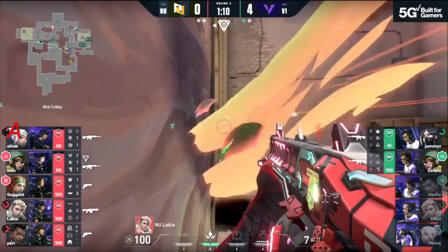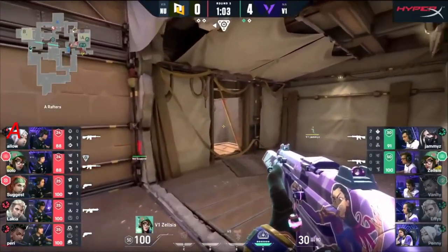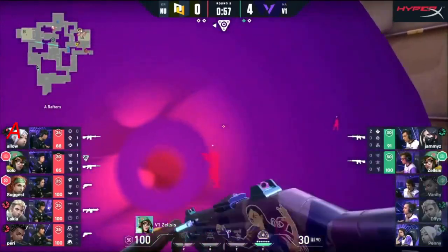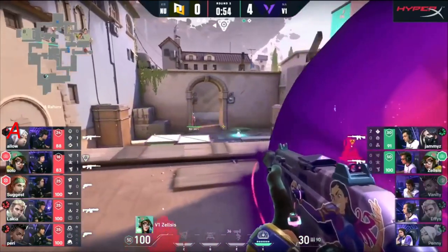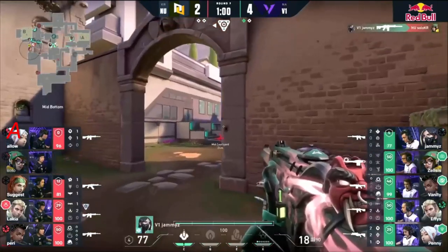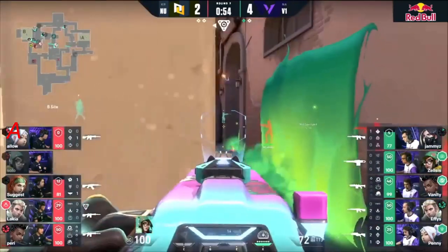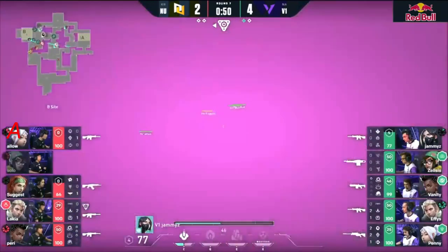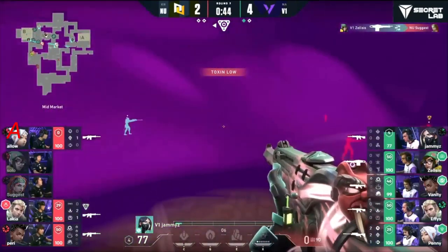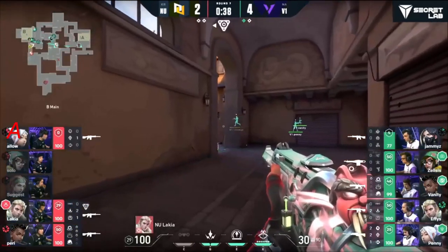Coming up on a minute left. New Turn feeling much more comfortable even in this eco round — but they are starting to hit their frags. V1 has funneled onto the site. Zelsis is alone as Jamies has not yet joined the play. Because of pressure from that side of the map, the middle's not safe either. Options continue to dwindle for New Turn. Version One changes up the strategy slightly when gun rounds come back, going for the throat of New Turn.